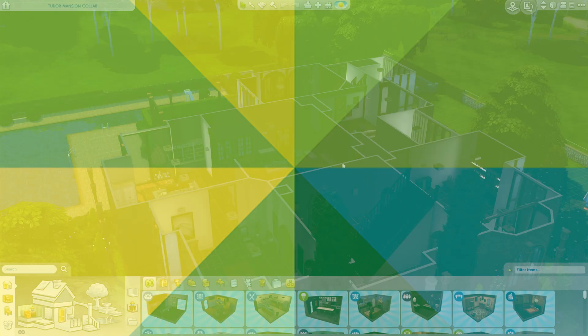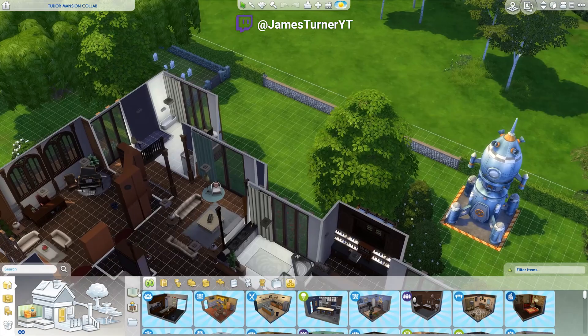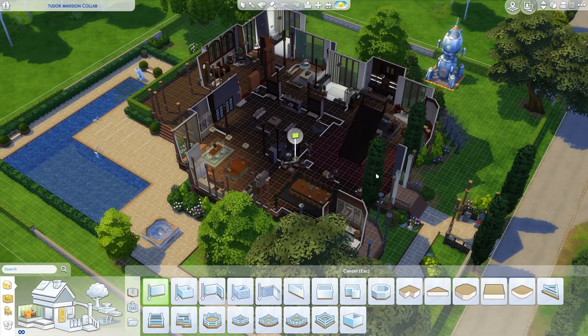Hey guys, James here today and welcome back to the Super Sim Challenge! We're back in this house because you guys mentioned I forgot all the fish, I forgot the piano, I forgot the easel that we have. I do want those fish - I remember working so hard for those back in the day.